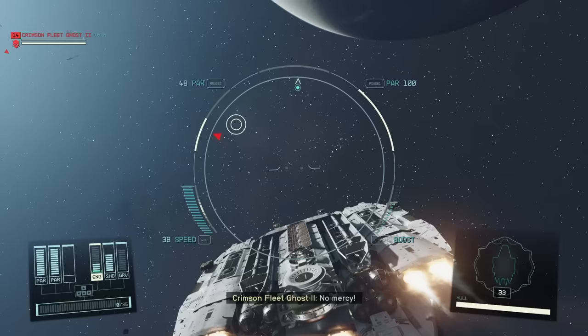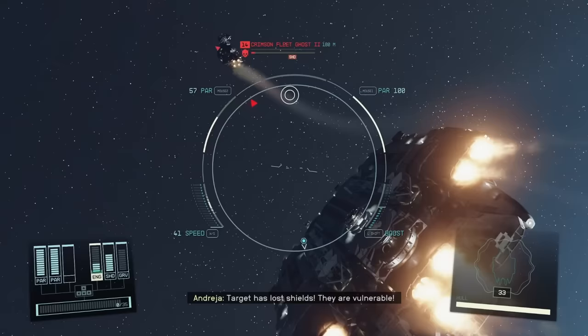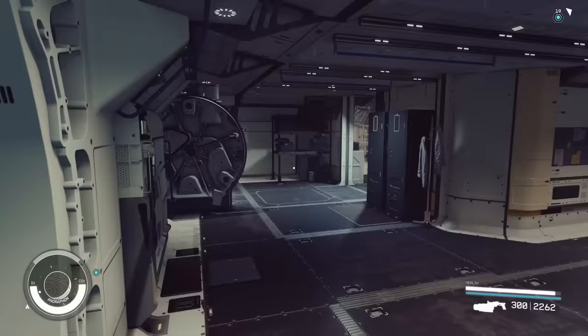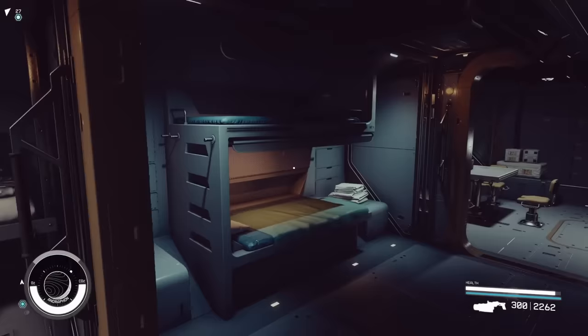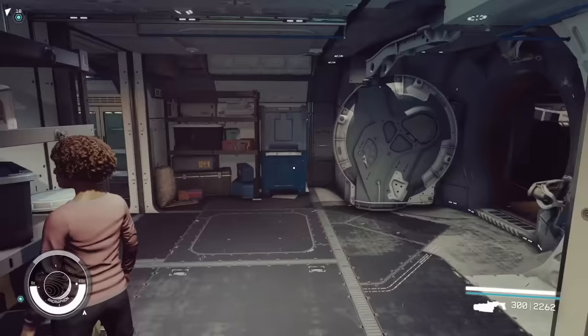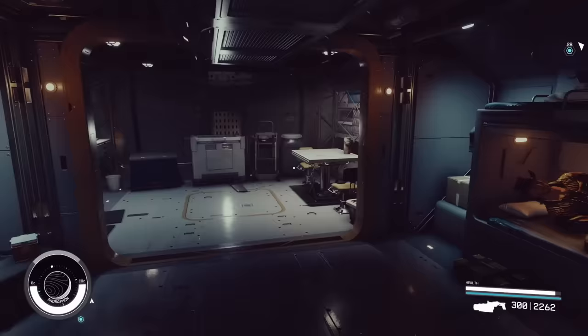I basically wanted to build a space tank that could deal tons of damage, carry a lot of cargo, and provide everything that a Starfield player could need. One of the best things about this ship is the way that it flows. Upon entering through the landing bay, we get into the mess hall, and we can turn left and we have an all-in-one hab with beds for your crew members. You can turn around and exit, and on the other side is going to be another all-in-one hab. I kind of just wanted to build this into the wings so that way our people had places to sleep, and the flow is pretty nice as well.